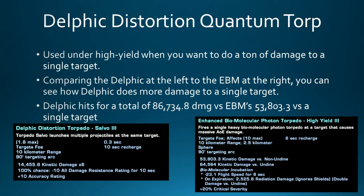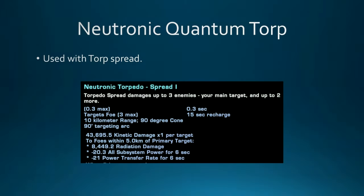The Delphic Distortion Quantum Torpedo is also used under High Yield and is preferred over the EBM when targeting a single target. Against a single target, the Delphic hits for a total of around 87,000 damage versus the EBM's 54,000. The Neutronic Quantum Torpedo, from the Delta Rep, is really good with Torp Spread. Under Torp Spread 1, I've seen spreads from this torp hit for a million damage per torp under the right scenario.